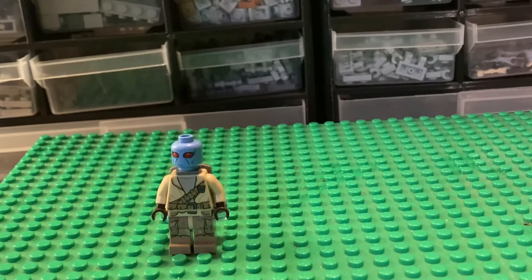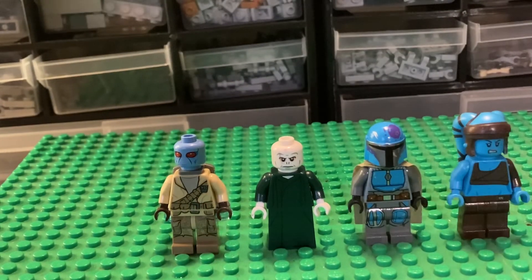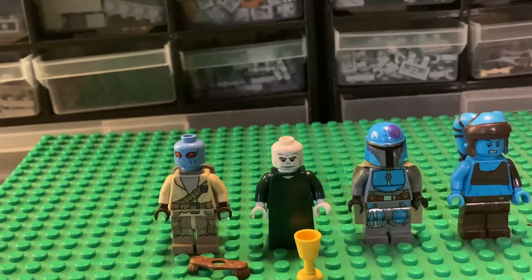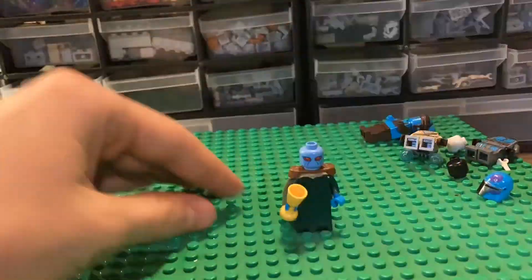For the Duros senator, I used a piece from this rebel trooper, the skirt and torso from Voldemort, as well as the arms, a cape from this Mandalorian, two hands which I got from Aayla Secura, using this shoulder piece and a cup.